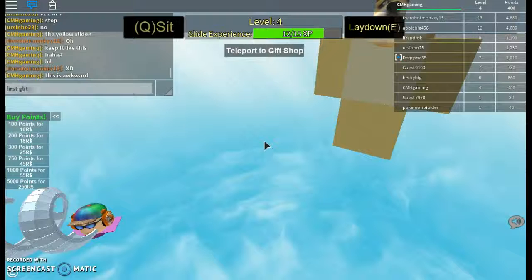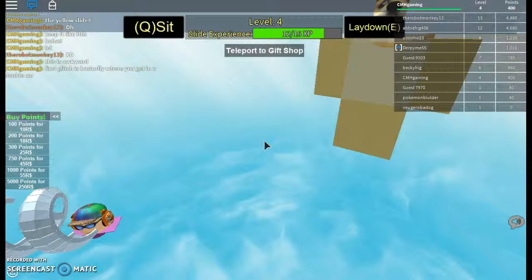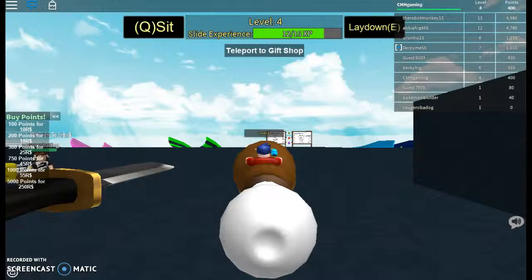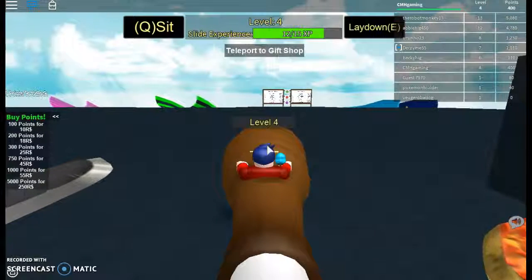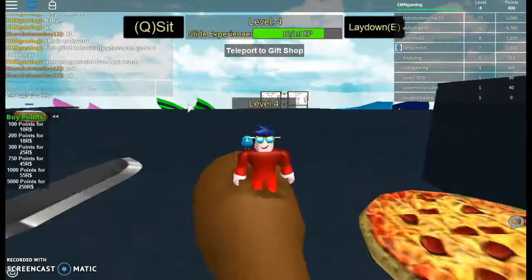The first glitch is basically where you go into any level you want. I did say double but now — first you go into any specific level. The best one for me has definitely been level Stage 3, which is the green one.